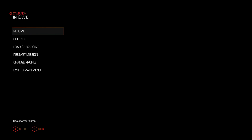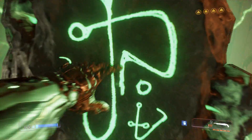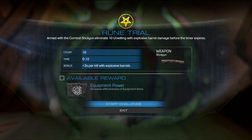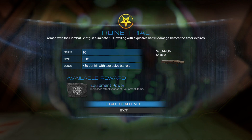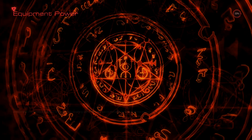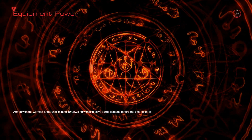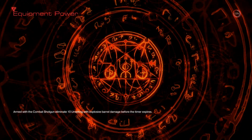Hey guys, Gate D here, welcome back to some more Doom. Last time we did a lot of platforming and let's just say it was not the greatest. Now we're over here to activate the rune. I'm very curious how this is — I'm guessing kill with explosive barrel. I have to kill him with an explosive barrel and I got the shotgun for that. I'd have used a better weapon that can take range but I think I got this.